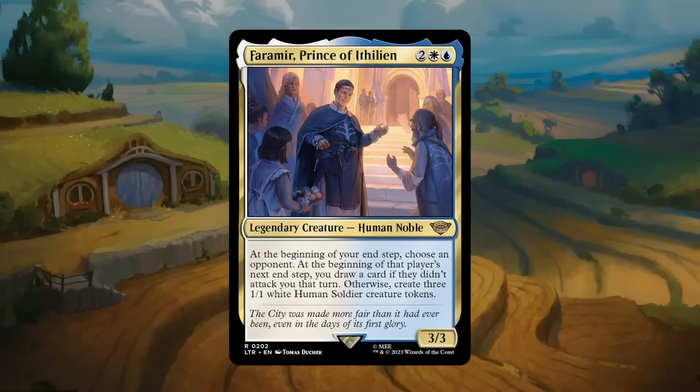Faramir, Prince of Ithilien: four mana for a 3/3 legendary human noble at rare in blue-white. At the beginning of your end step, choose an opponent. At the beginning of that player's next end step, you draw a card if they didn't attack you that turn, otherwise you create three 1/1 white human soldier tokens. This card seems very strong — if the opponent attacks you, you get 1/1s to defend; if they sit back, you get card advantage to win the board stall. The only answer for the opponent is removal. Faramir does it all and gets an A.